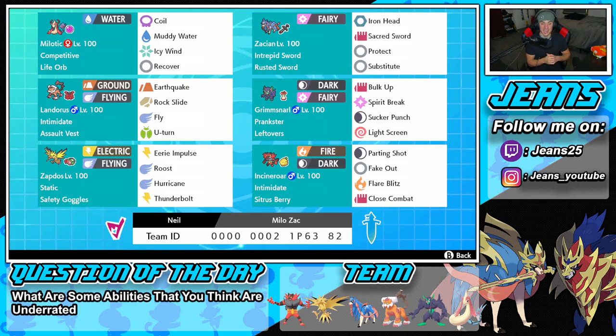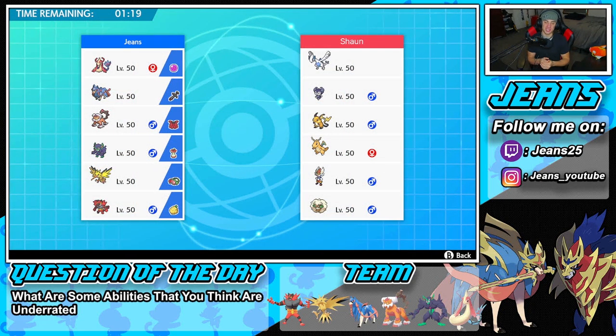Pretty cool — I kind of dig it! If you want to try this team yourself, the rental code is at the bottom of the screen. Let's hop on that ranked double ladder and look to get some wins with this Life Orb Milotic team.